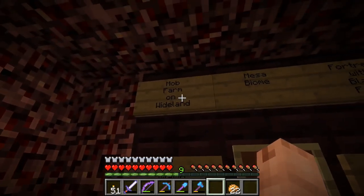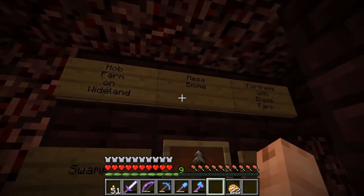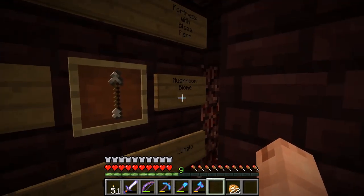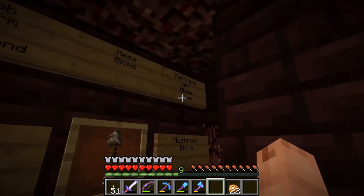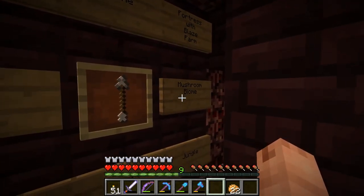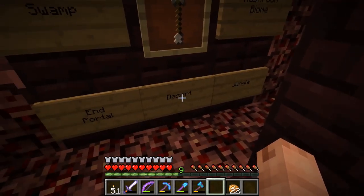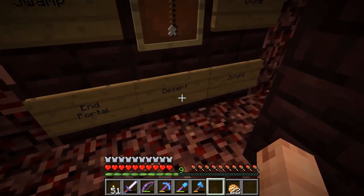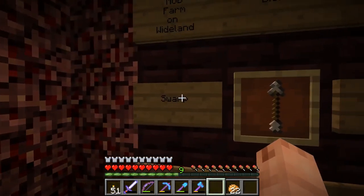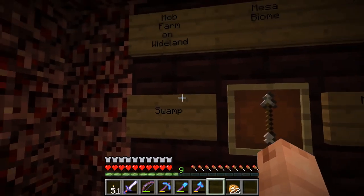With what we have here, we have the mesa biome that I pointed out on the map. We have a fortress, a farm. We have a mushroom biome way out there, and there is a jungle. And then there is the sand, the End portal, and this is where I collected all the slime.